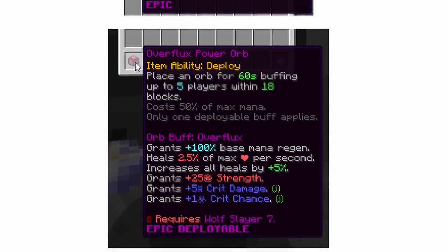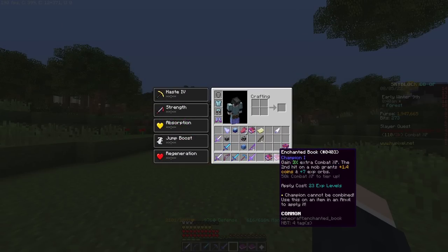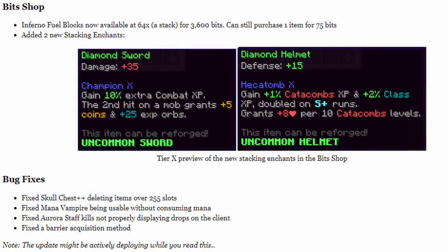The Bit Shop got a couple of new items and they are pretty nice. As you can see, I have both of them — Champion and Hecatomb. Essentially, what these allow you to do is grant bonus XP for different things you do: Combat XP for Champion, and Catacombs XP for Hecatomb. The nice part is it goes all the way up to rank 10, just like every other stacking enchant, and it can cap out at 10 extra Combat XP, with the second hit on each mob granting plus 5 coins and plus 25 experience orbs — a really nice perk to have.